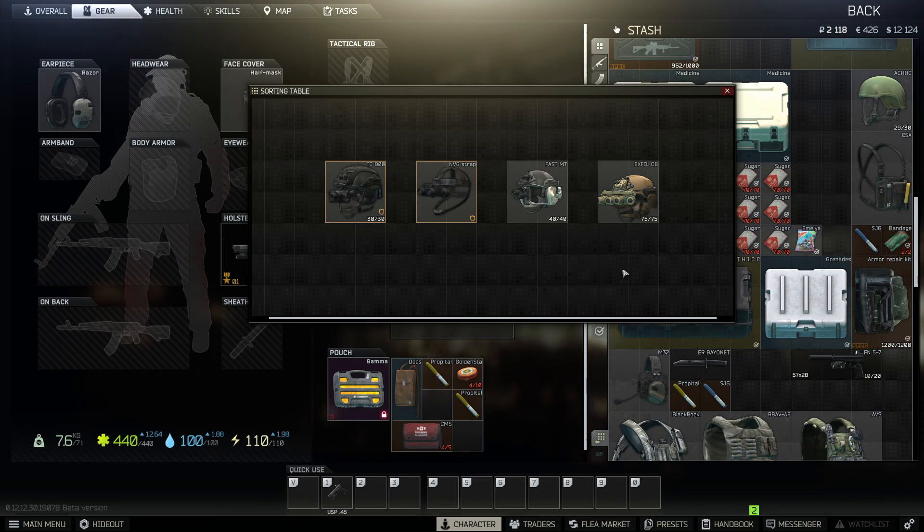Today we're going to be showing you the four night visions you can see on the screen here, so you can decide which one you want to use when you're in raid. First off let's show you the price, and then we'll show you what they look like in game.